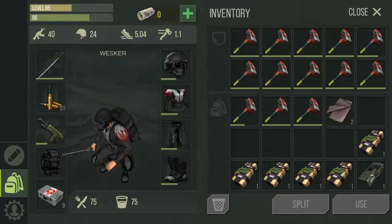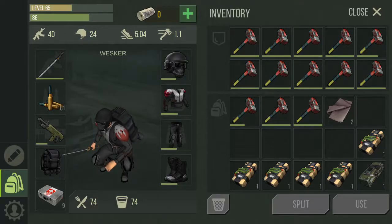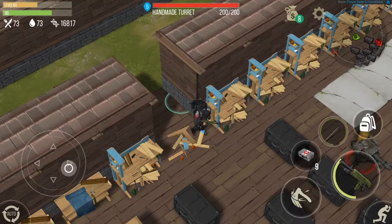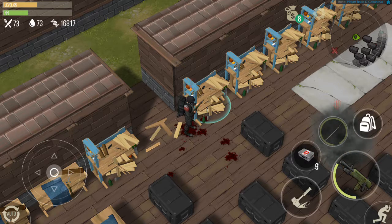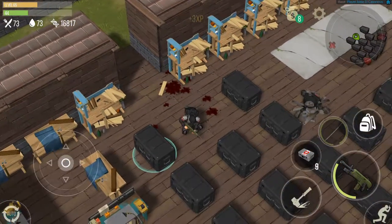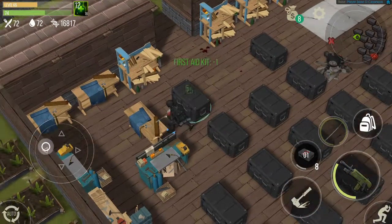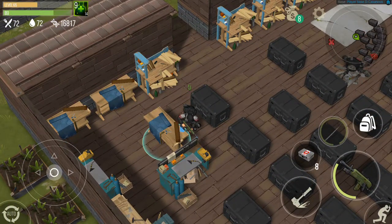Every time you destroy a workbench or a table it only costs you half of your sledgehammer HP. I have a turret here — it's a handmade tier 2, not very strong, so you can kill it easily. He has more turrets here — this one is a double turret, so I'm going to have to heal first, and hopefully the second wave of Marauders doesn't come.